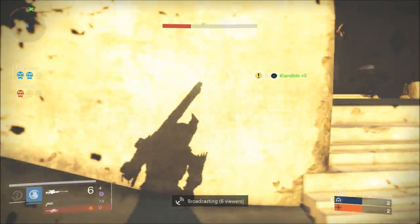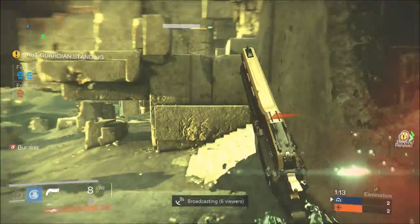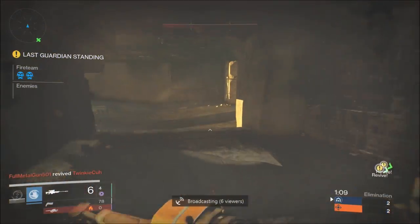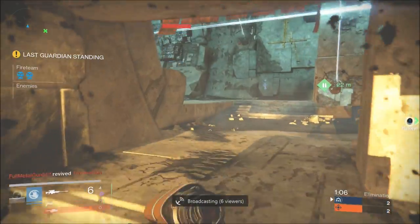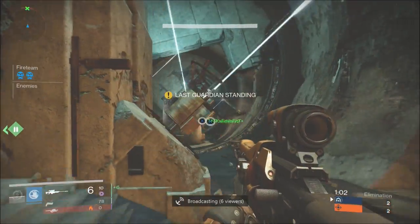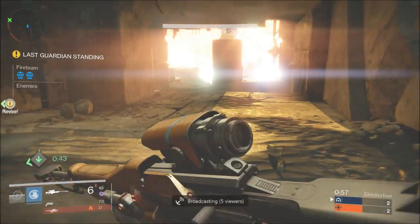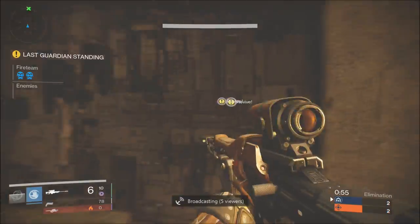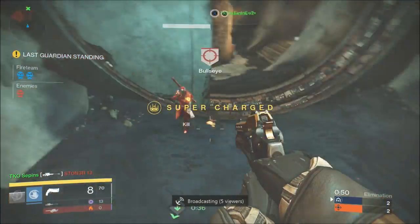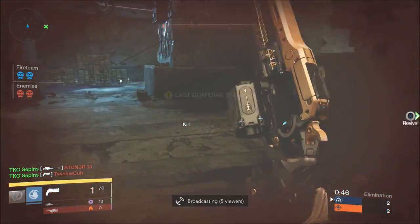I could have stayed and contested but I noticed two red blinkers on my radar, so I have to divert. Don't be scared to utilize the whole map. Knowing that their whole team is alive, they can't see the red glow for me, so they don't know exactly where I'm going. This is where you divert the map and start picking people off one or two at a time to get the odds in your favor. This guy rushes me - boom, he's dead. This other guy gets completely destroyed.